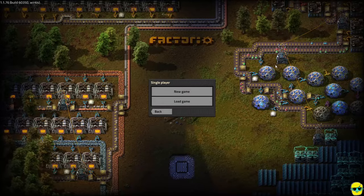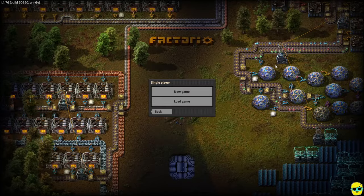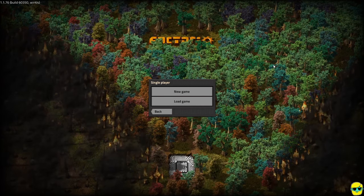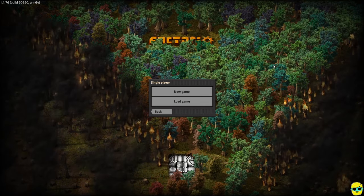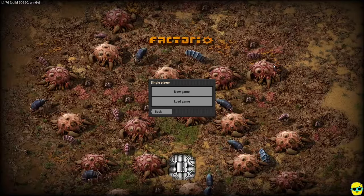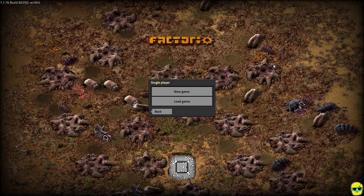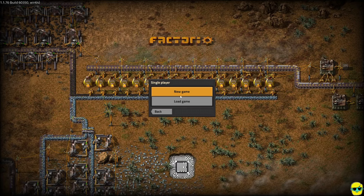Spaghetti is what Factorio players call the sprawling mess that your factory becomes, and that's the beauty of the game. I started playing recently and have been putting a lot of time into it, really enjoying it, and getting fantastic help from the community. What I'm going to do is present a guide with tips I've received and things I've figured out through trial and error, so that if you've always wanted to try this game but couldn't get into it, you can play along with me and understand some key concepts.